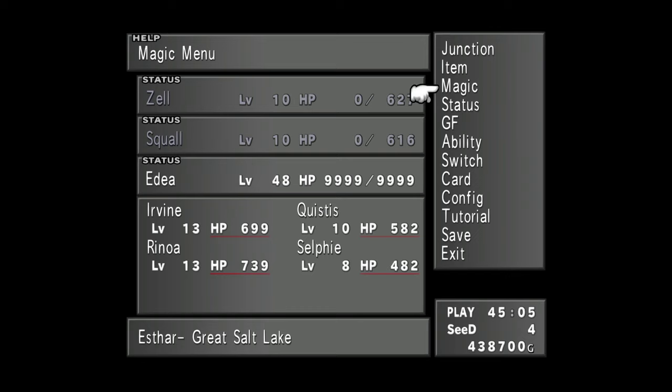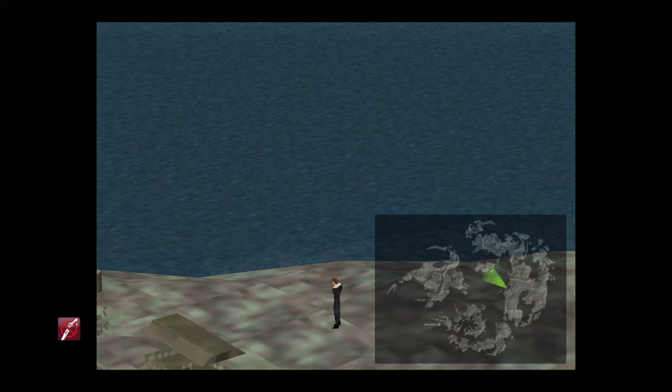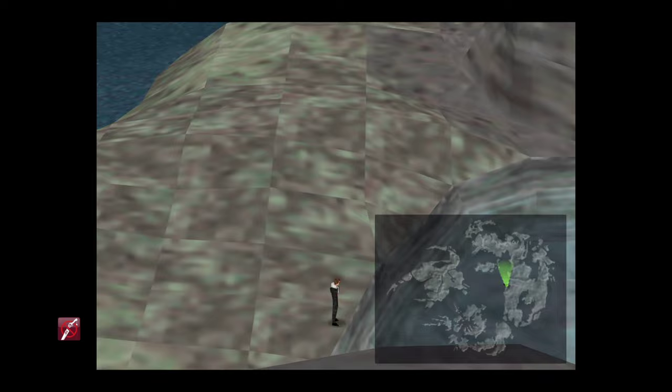The first thing you're going to want to do is make sure you kill off Zell and Squall, or whoever's in your party alongside Edea. I should also mention that this is only available for a short time throughout the main adventure, since Edea is only a temporary party member. So you'll need to do it only during that point in the game, otherwise you'll miss out. You're going to want to come to the area between the train station, which is where Edea joins the party, and the Salt Flats, which are literally just next door to it.